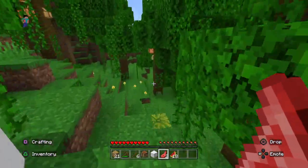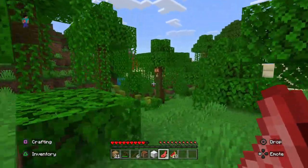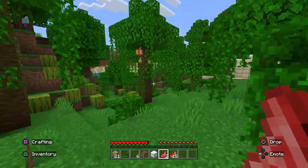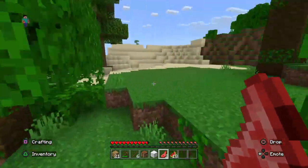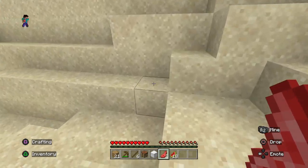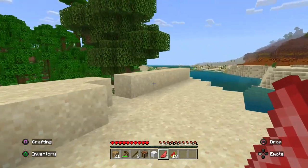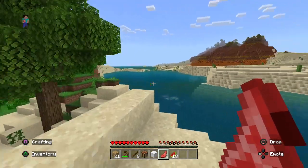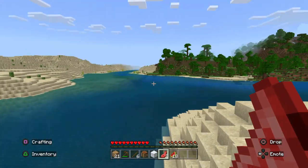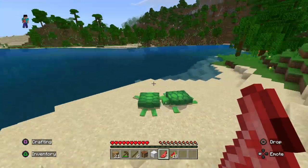Hey, it's a panda! And there's the badlands biome over there — I was like, what is that? I haven't really explored the world yet. I just put in 'ender dragon is going down' as the seed, and I am near a lot of desert right now.